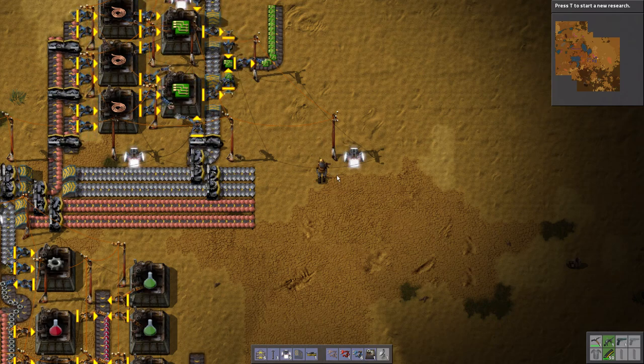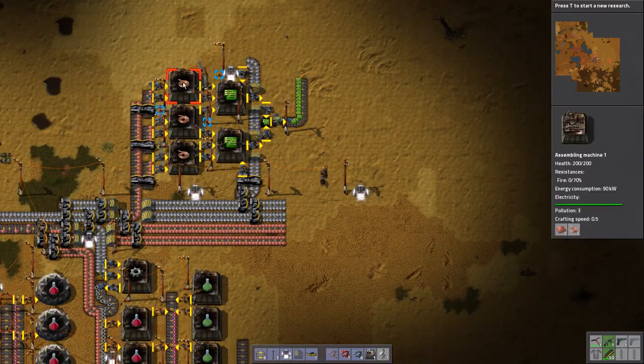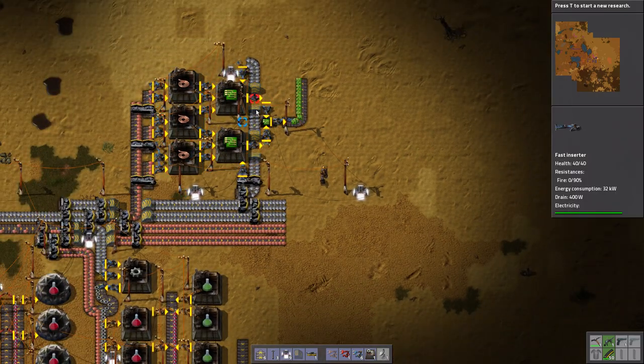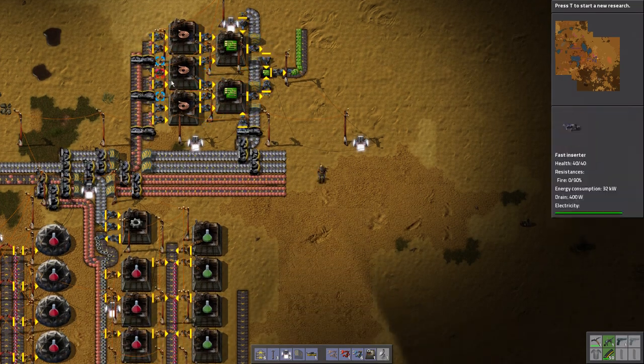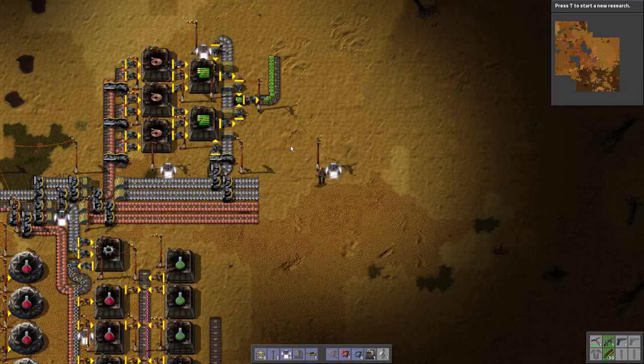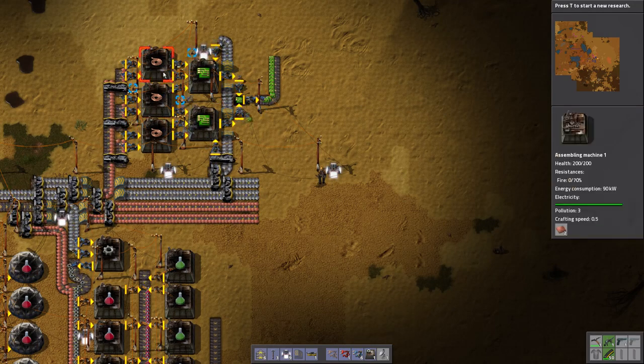Welcome back to Boxer Gaming and Factorio. We have just set up this electronic circuit factory. It's a very basic design - I think almost everyone uses the exact same layout. There's almost nothing you can change on this. You can make it bigger and more efficient, but I like to do these little setups.